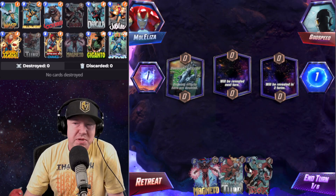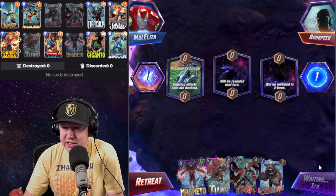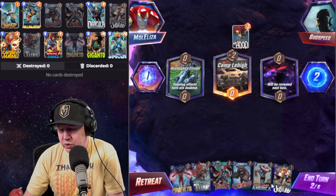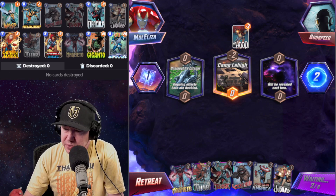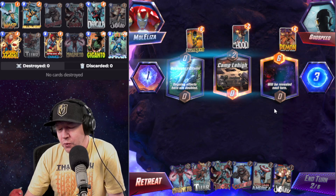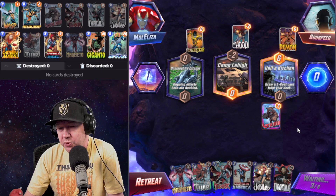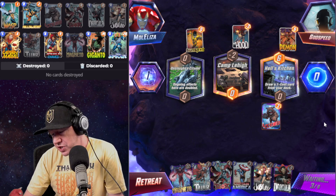We've got Godspeed — ongoing effects are doubled, not really anything that helps us, so that's a bad location. We're going to get Lockjaw. If we can draw into Jubilee, Wasp, or Yellowjacket those are pretty good food for Lockjaw. I'd prefer to draw Wasp and Yellowjacket so I can drop Lockjaw on turn three and immediately get benefit on turn four. Jubilee double-dips basically. No one-cost cards, so we'll do Lockjaw and next turn Jubilee — that'll pull two cards.